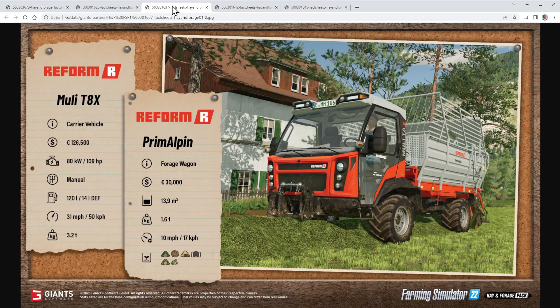It weighs 3.2 tons, which is quite heavy for such a small vehicle. The Prime Alpine forage wagon is attached to it and is available to buy separately for another 30,000. It has a capacity of 13.9 cubic meters, weighs another 1.6 tons, and you can work at 17 kilometers per hour — that's 10 miles per hour. You can collect and carry grass, forage, straw, silage, hay, and chaff with it.